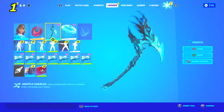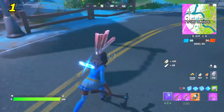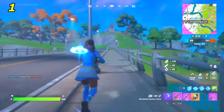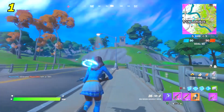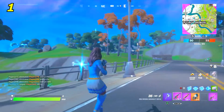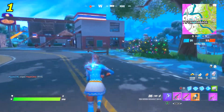In the last spot we have the Crimson Crest back bling and the Abyssal Blade. The Crimson Crest has multiple color variants — red, blue, and green — and the blue version matches this skin really well. The Abyssal Blade was a starter pack item; it's a pretty clean pickaxe. This combo is definitely a 10 out of 10.